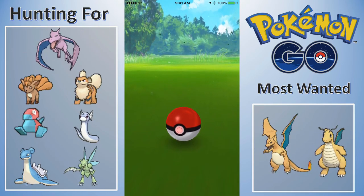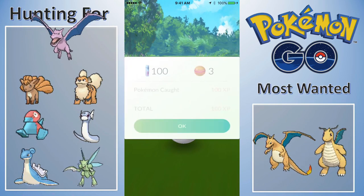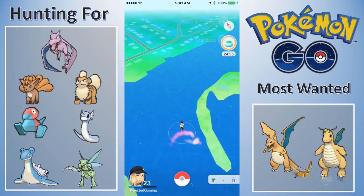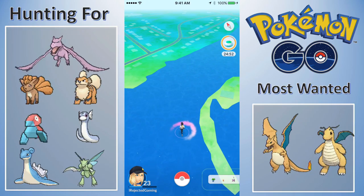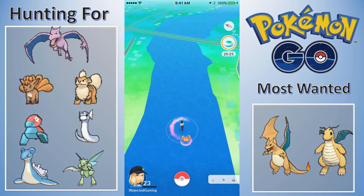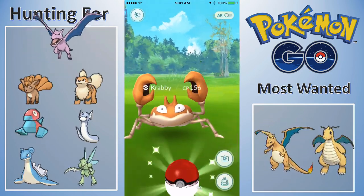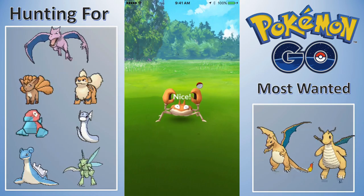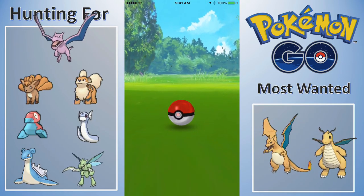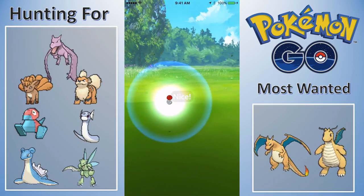It seems like they've turned down the spawn rate for 10KM eggs when you spin a Pokestop. I just haven't had a 10KM egg since this video, and I've hatched and gotten a lot of eggs. I went like the first two weeks or so without getting a 10KM egg, but I've had a couple of other people say they think it's changed.